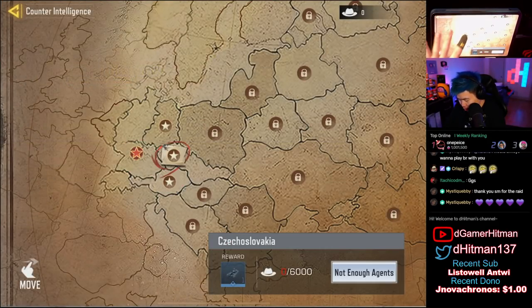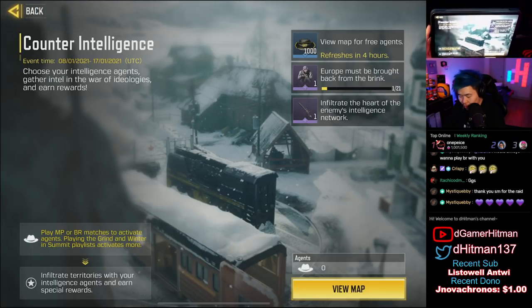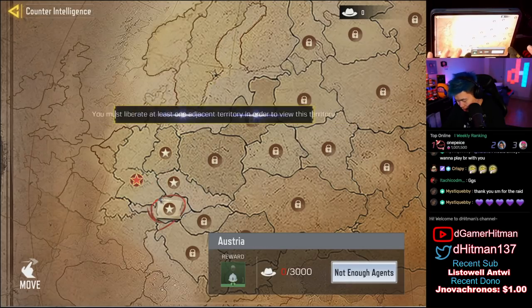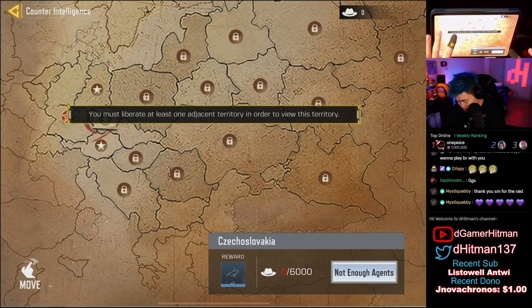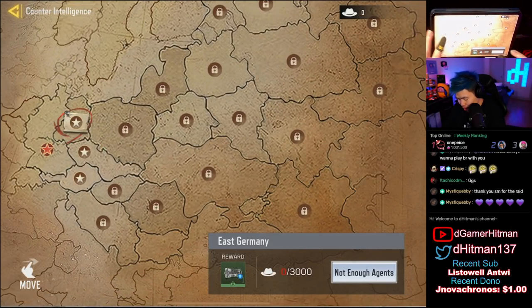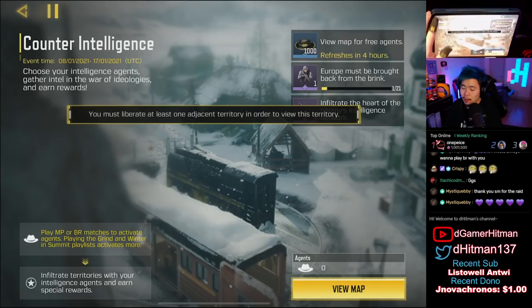Every day you just claim stuff, or basically you play the game to get points. You get points every thousand, and once you unlock 21 you get the skin. Infiltrate the heart — probably near the middle there'll be a bunch of stuff. How do you get points? Play MP or BR, activate agents, and playing Grind or Winter Summit — activating more players gets you more. As you infiltrate you unlock more stuff, we'll figure that out as it progresses.